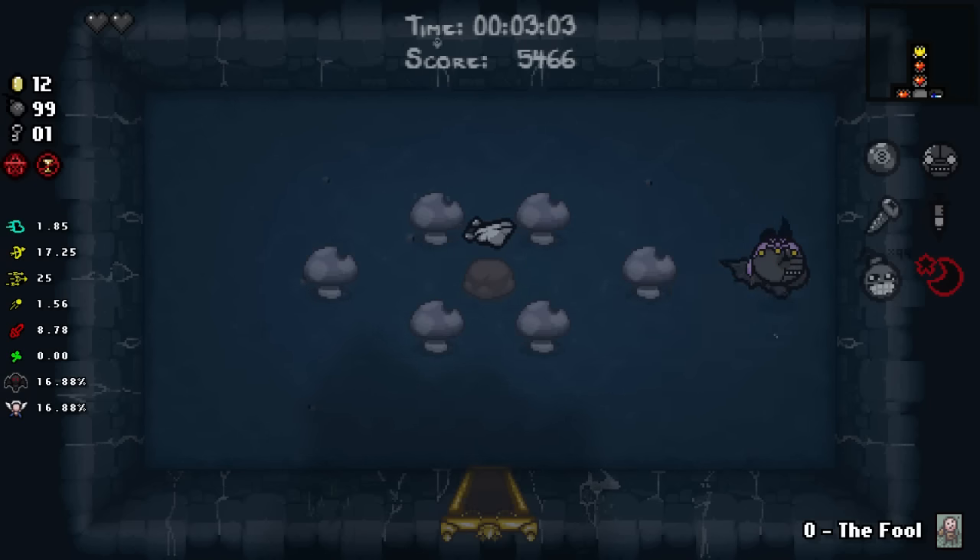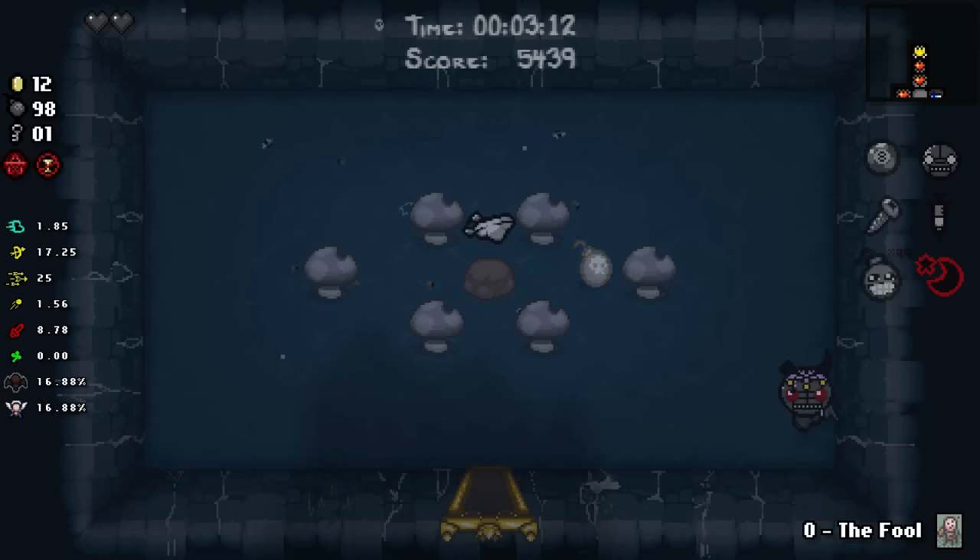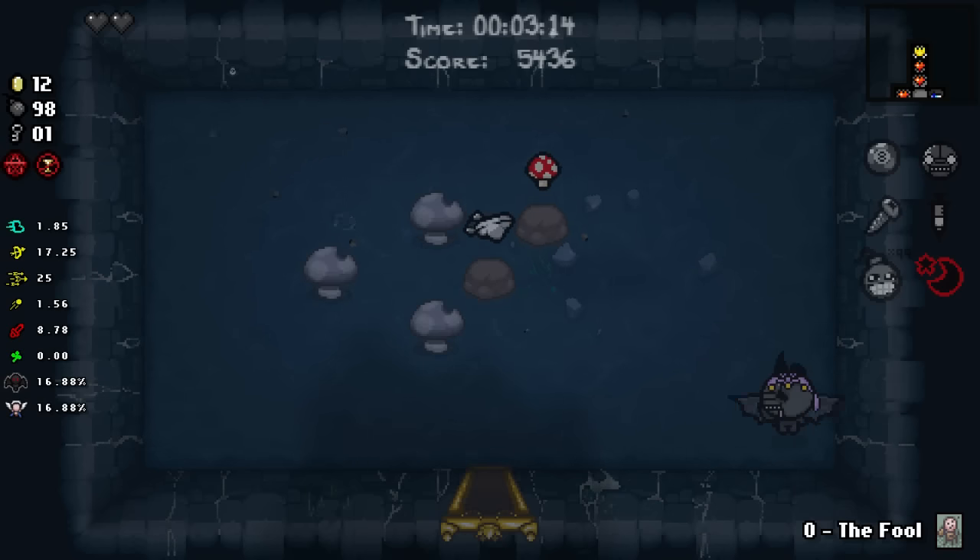That's one full red heart or less on Eve. So this is one of the few times when you might want to think a little harder about picking up the item, but in almost all cases one of the best feelings in Isaac is blowing up a random mushroom accidentally and finding yourself a hidden Magic Mush.